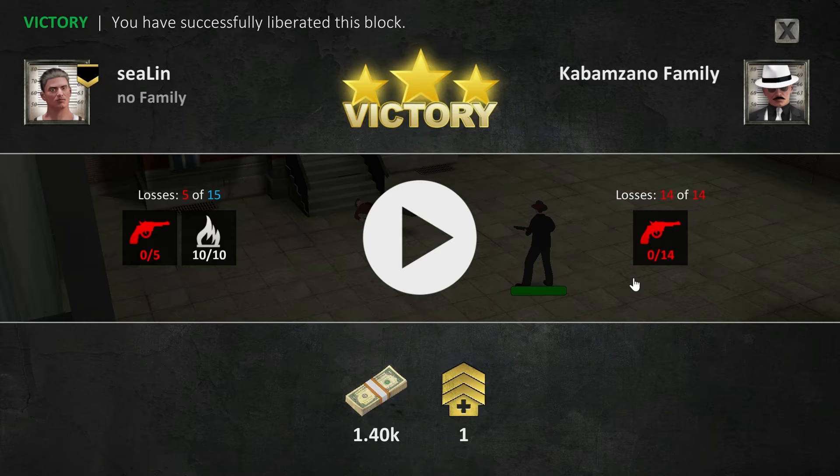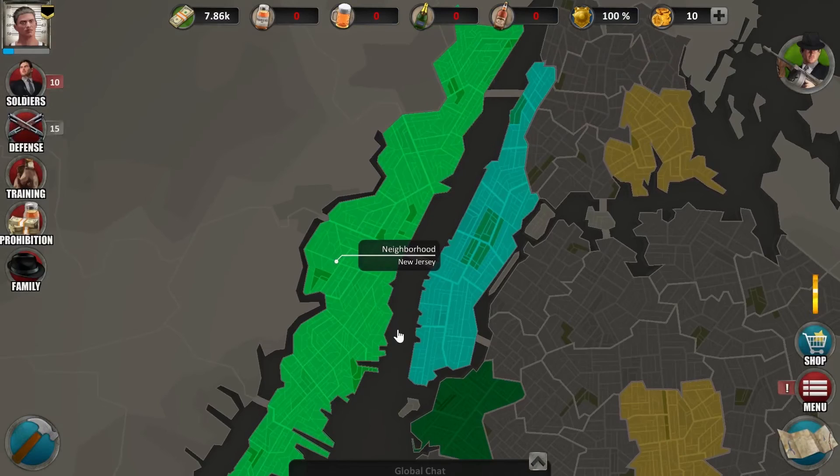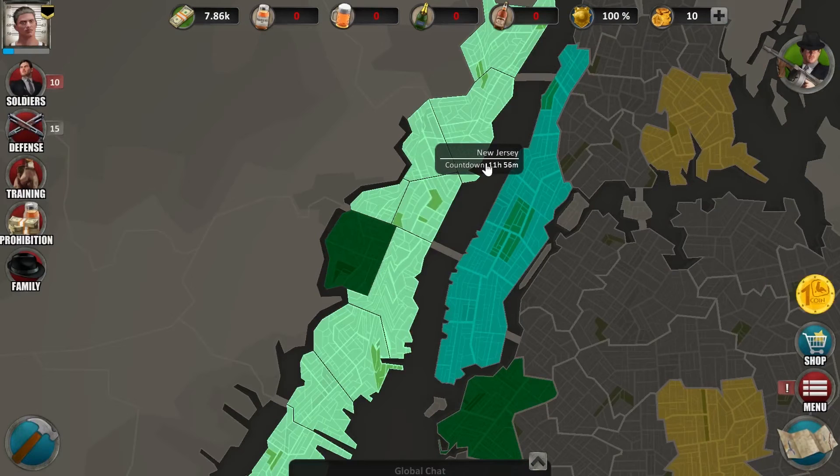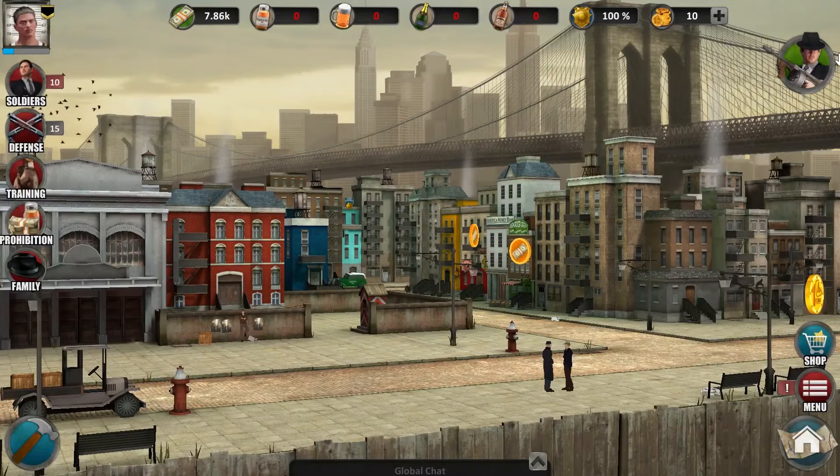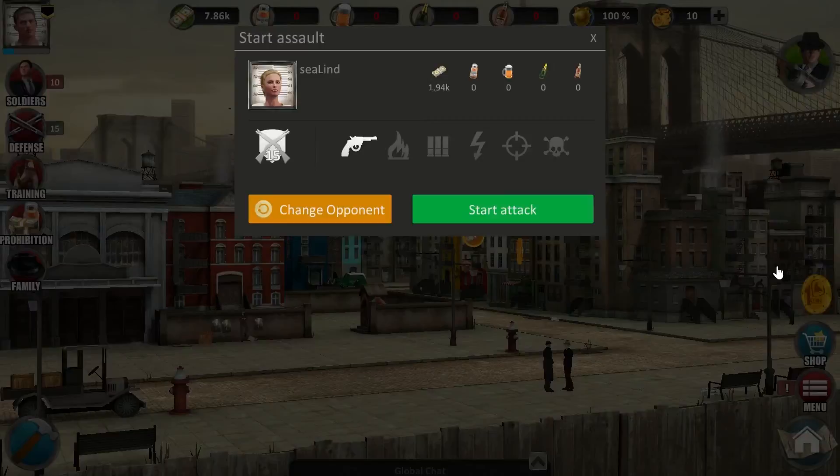You can replay the battle if you'd like to. Here you can see the stats of this battle. I just took over the first block, and you'll notice a countdown that appears below the neighborhood's name. To complete the whole neighborhood, you need to take over each block within the given time; otherwise the K family will return and occupy their blocks again.